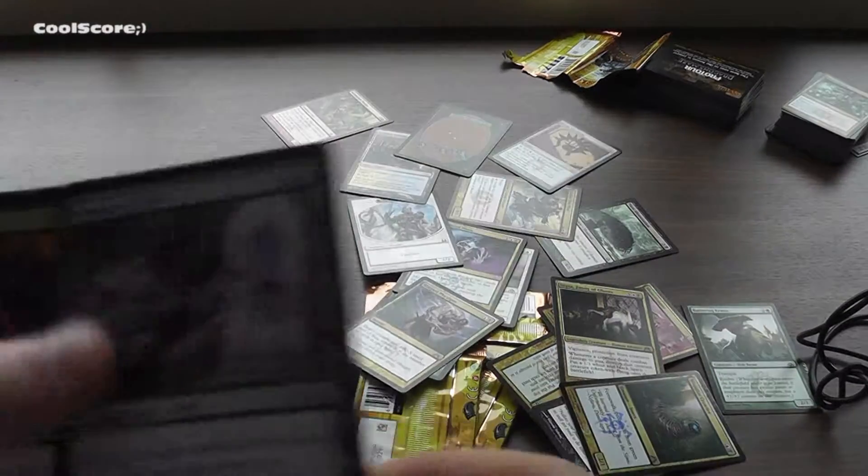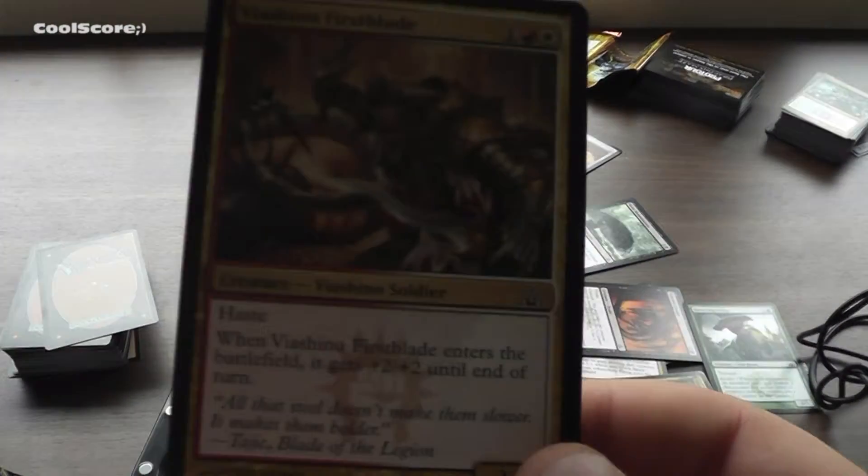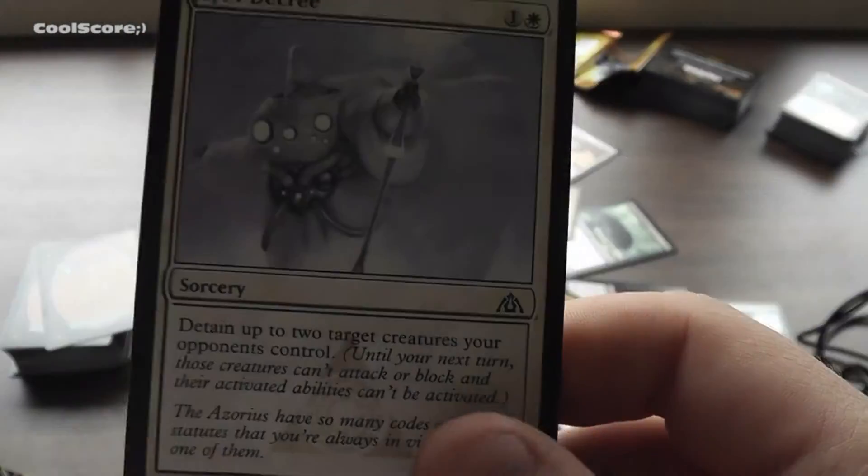I can feel it in my bones - we're soon done here. Artifact. And a drake guy. And this dude. And a counter that costs 4 - pretty much useless, cause they're never gonna counter any spells. And Maze Abomination. Maze Glider.